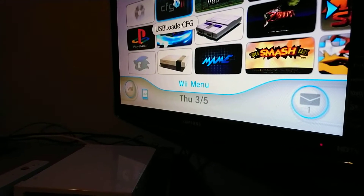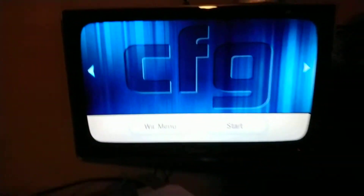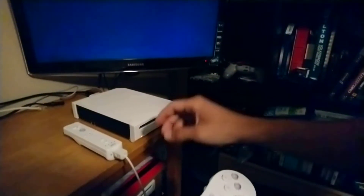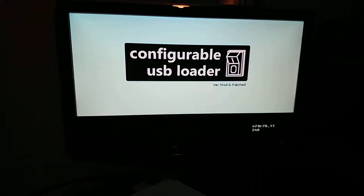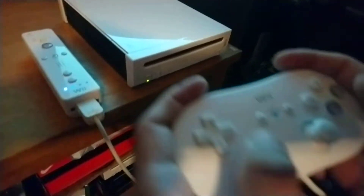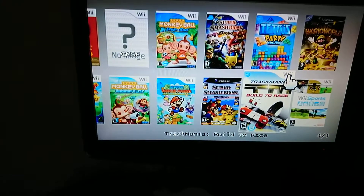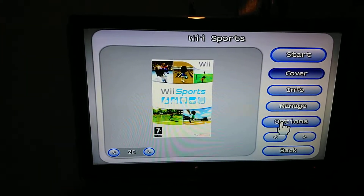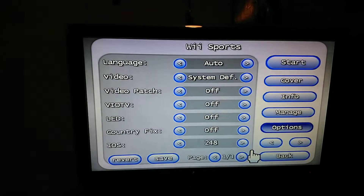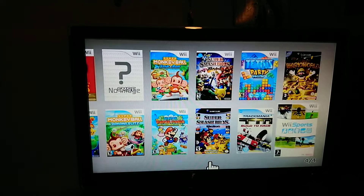First, try to start the game, go into CFG Loader. You're going to find Wii Sports here, and your settings by default will be System Default. That's how your settings will be.